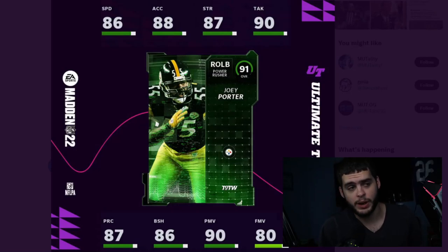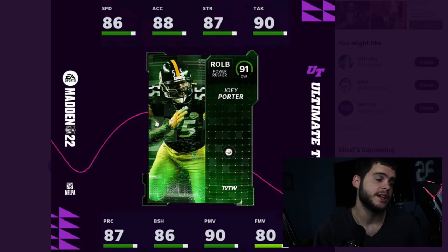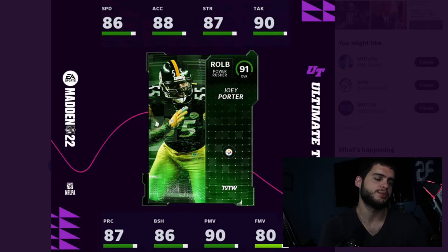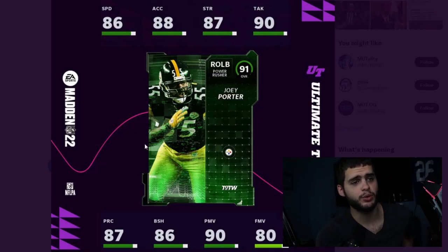Considering he is an edge rusher and a power rusher, this is going to be pretty good because he'll get 87 speed and 89 acceleration powered up. He has above 90 power move threshold, and the only thing that would make this card better would have been if he hit the block shedding threshold. He's going to be a really fast pass rusher. This actually makes me believe Lawrence Taylor is coming pretty soon — they typically prep us with some good cards and then drop Lawrence Taylor on us.